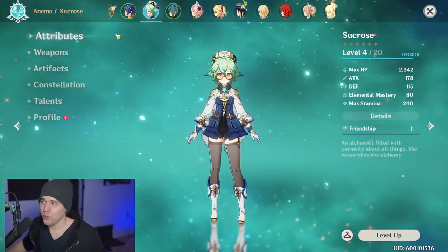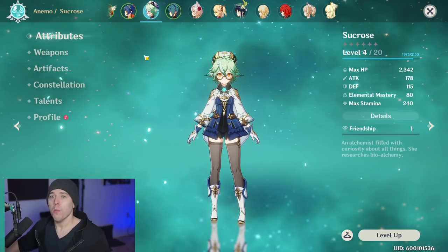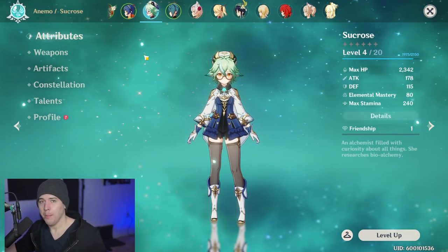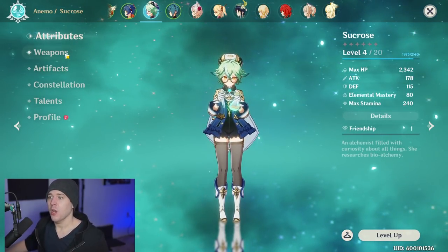This strategy doesn't have to be used only with Klee, Diluc, or Mona. As long as you're using the correct elements, you can slot Sucrose into many team compositions. There's a lot of cool stuff you can do with her support role across different team setups.